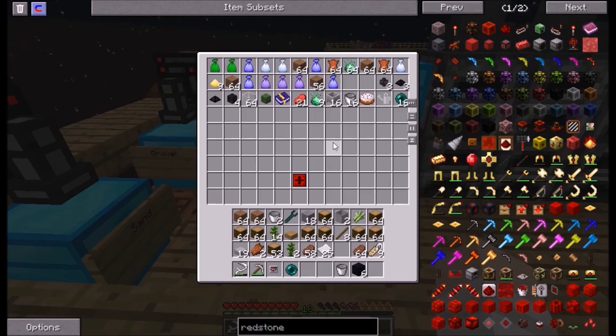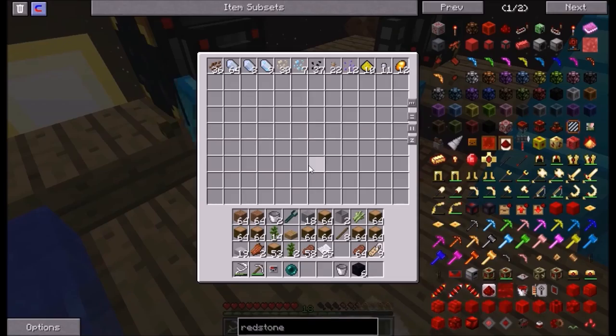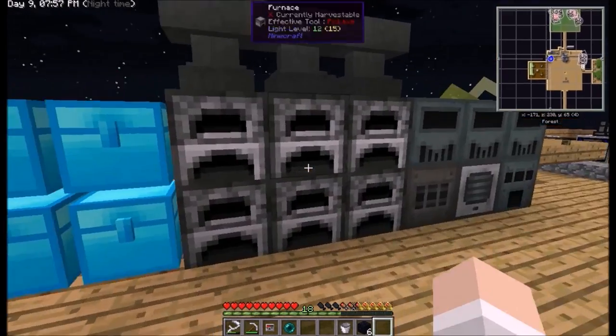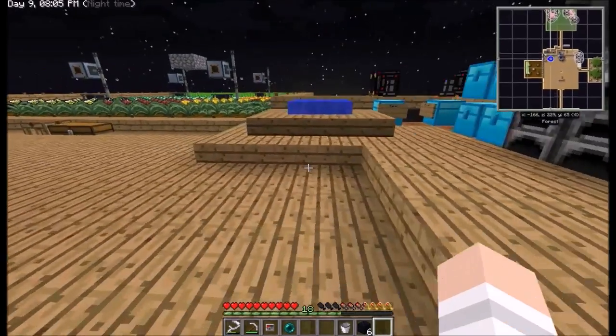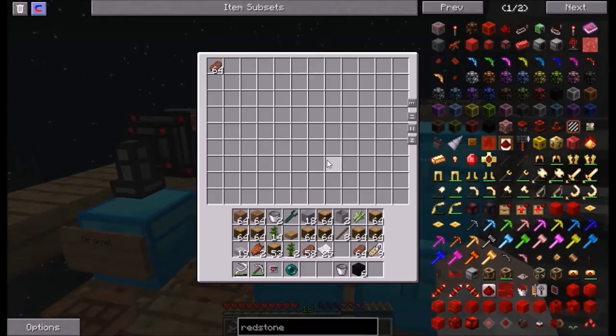I don't have any redstone — redstone comes from dust. I did have a crap ton of redstone. I'm going to give myself a stack, why not, because I did lose everything. You guys saw it — I had a metric crap ton of stuff, so not really too worried about it.